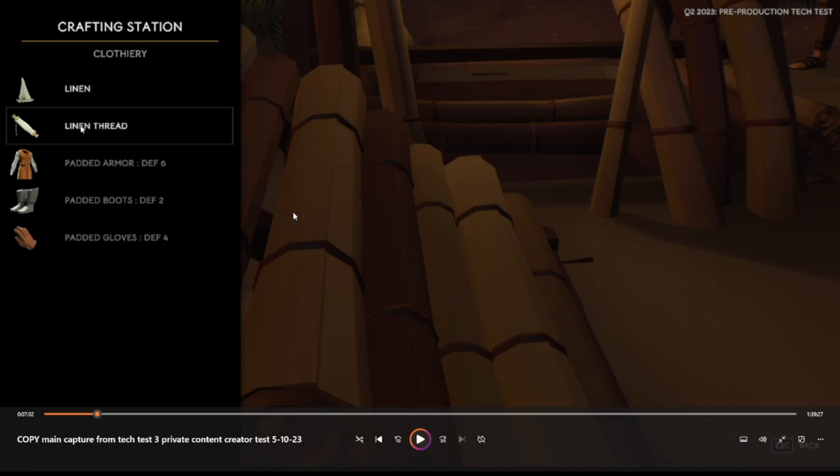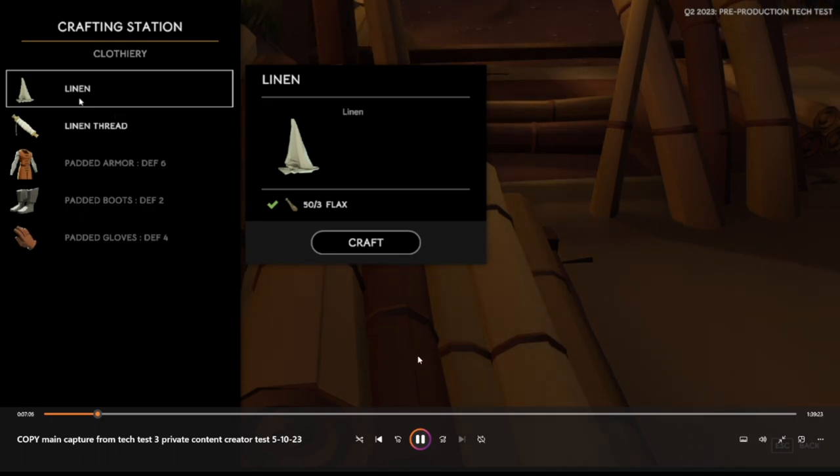The padded armor provides just over double the defense, and the boots and gloves are all roughly about double the armor of the linen. They don't take much to craft — just some linen and flax. One flax makes one thread, and three flax makes one linen. So pause the screen, do the math as I mouse over each item, and you can calculate how much flax you'll need to collect for a full set of armor.